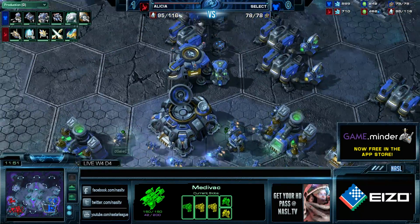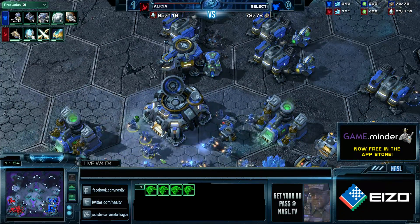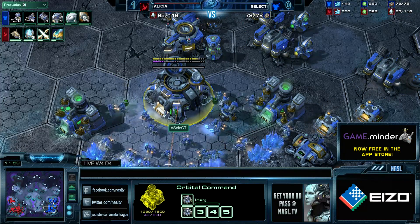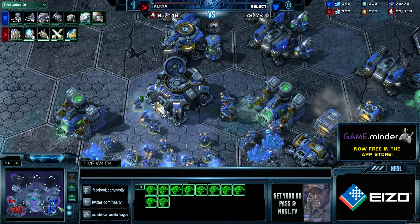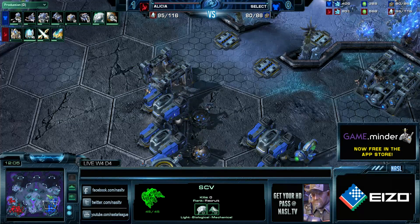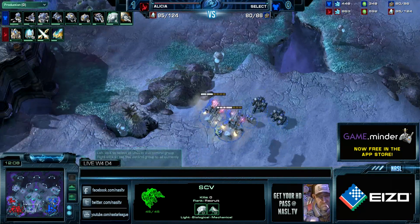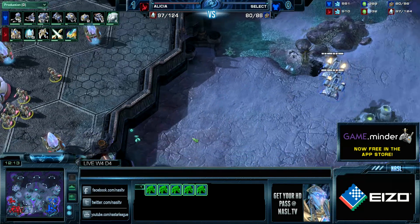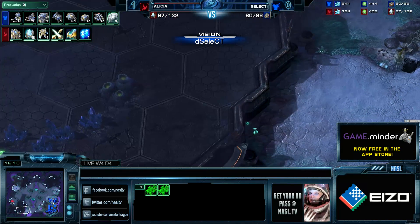Only when Select used his first scan and didn't lose all the DTs, he should have straightaway sent the DT back to the mineral line. As long as there's no real detection other than scans, you should always have a DT in the mineral line — certainly when you have two DTs in the main base. But other than that, it was really well played by Alicia, forcing a lot of turrets. There are three turrets up now.